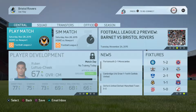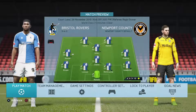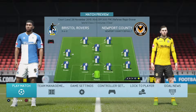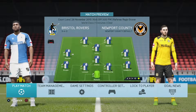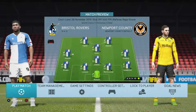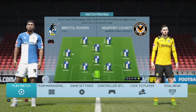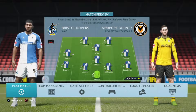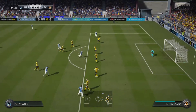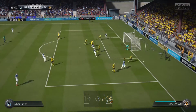Next game is against Newport County and it's a rotated side due to low fitness on most of my players. The formation says three-four-three but I've just changed it for this game — it's a four-one-two-two formation with an original Bristol Rovers side. There are a few people still with low fitness like Ledbetter and McChrystal. Taylor's got a bit off but hopefully no one will pull up.